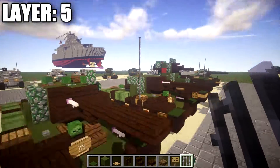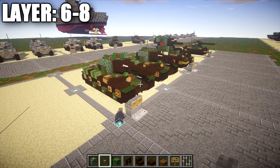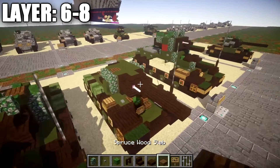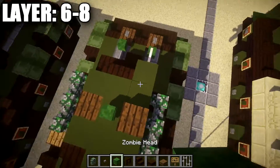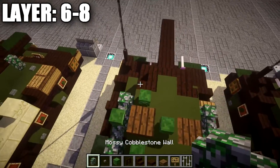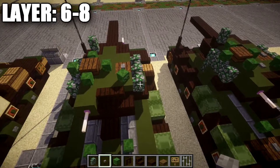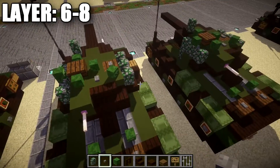Moving on to the last final layers — six, seven, and eight — to put the rest of the antenna in and top of the turret. Place one, two, and three more iron bars going up for the radio antenna. Place a spruce wood slab on top of the green stained clay block, then place zombie heads surrounding the mossy cobblestone wall for the commander's cupola. Place a mossy cobblestone wall on top of the corner stair, a stone button on top of the spruce wood plank, and a zombie head at about a 45-degree angle for one of the vision blocks around the cupola.